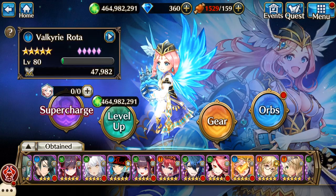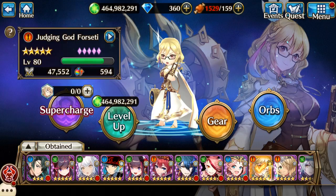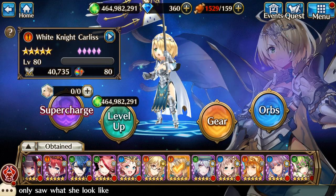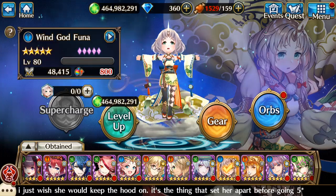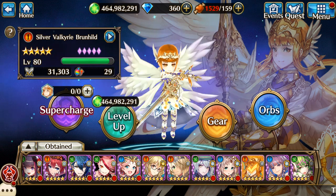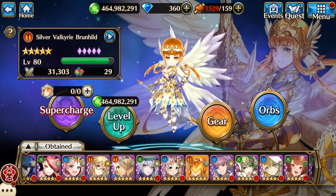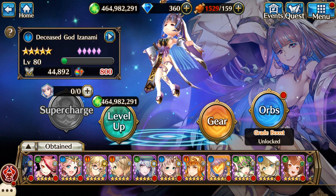And then I got Rhoda, which made me extremely happy. Then Forseti — she was an off-video summon. Then I got Bragi when she came out. Funa. And of course one of my main waifus — Silver Valkyrie Brunhild. And then I got Izanami, which I was really happy about, because I was like, there's no way I'm getting either one of these two Iza characters, let alone the girl one that I really wanted.